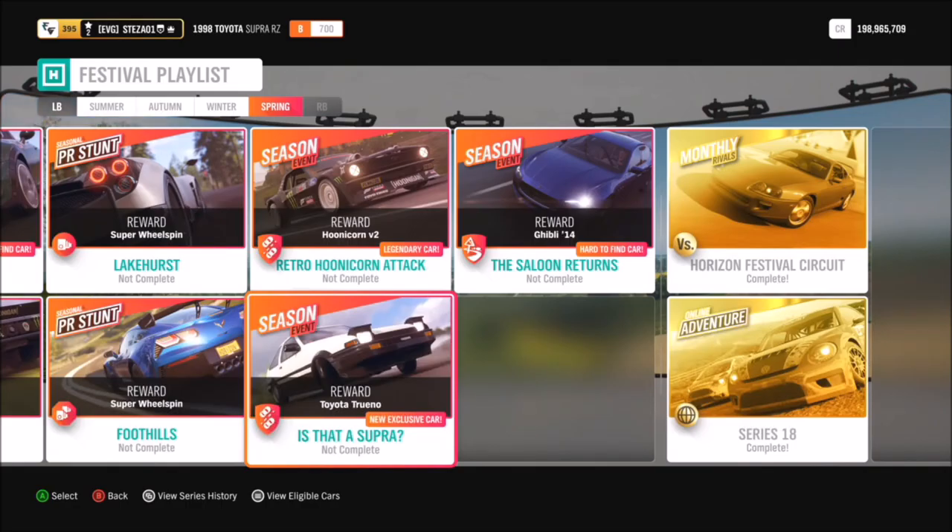Hello and welcome back to Everything Gaming. On today's video I'm going to show you guys how you can win the 1985 Toyota Trueno GT Apex, which is of course most famous from the manga series Initial D.